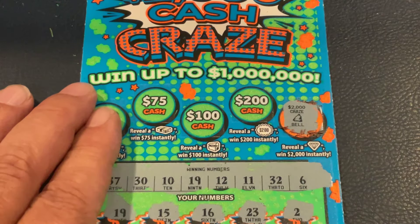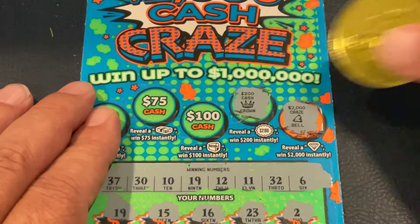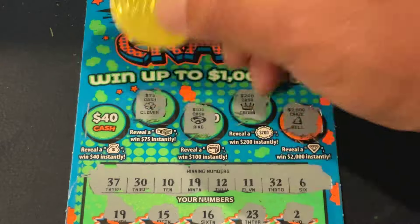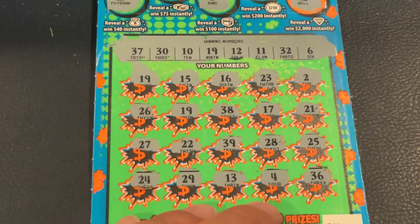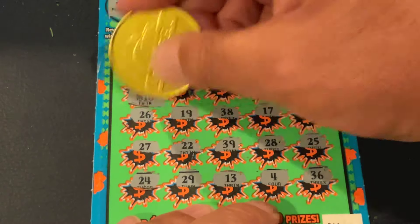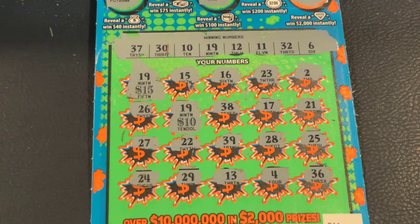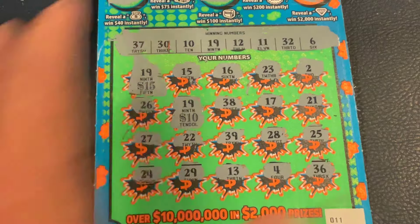We got a bell, a crown, a ring, a clover, a clover, and a piggyback. So whatever we get is under the two 19s. We got 15 there and 10 there — so we got a $25 winner! Let me double-check: 39, 28, 25 — nope, that's it. Well hey, a win is a win. Let's move on to the Titanium 7s.